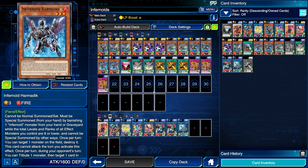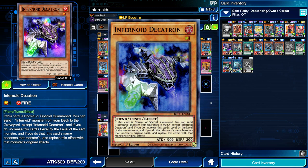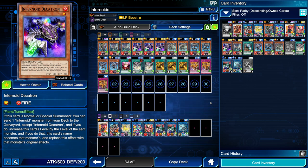The downside is that none of them can be normal summoned — the only one that can be normal summoned is Infernoid Decatron. If this card is normal or special summoned, you can send an Infernoid monster from deck to graveyard, increase this card's level by the level of the sent monster, and this card's name becomes that monster's name and gains that monster's original effects.